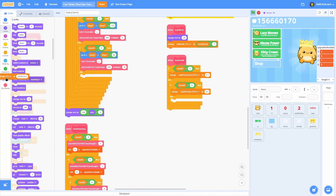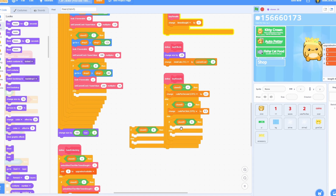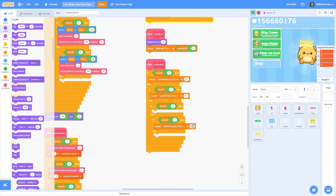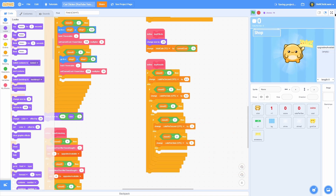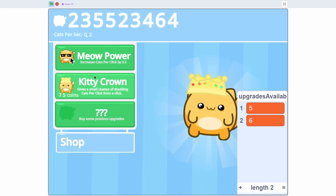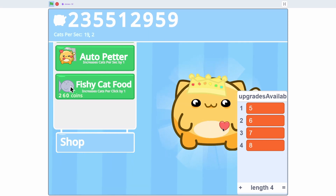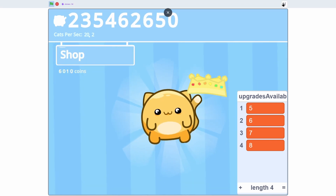Now add functionality to these upgrades. In the buy results section, for clone id equals six leave it blank for now as that comes later. Add an if-else: if clone id equals seven, change cats_per_second by one; else if clone id equals eight, change cats_per_click by one. Testing confirms: buying the auto petter (clone 7) increases cats per second — going from 1.4 to 2.4 to 3.4 per purchase — and the fishy cat food (clone 8) increases cats per click. All upgrades work except the kitty crown.